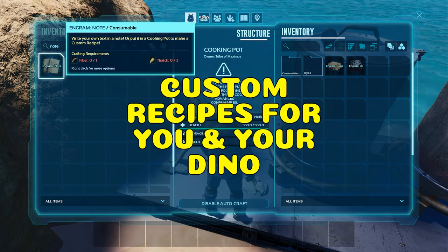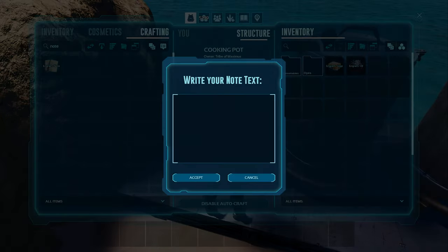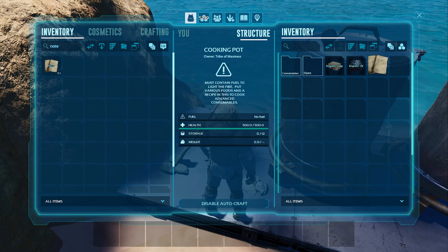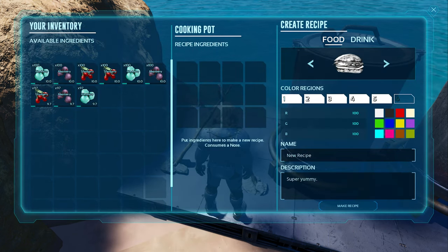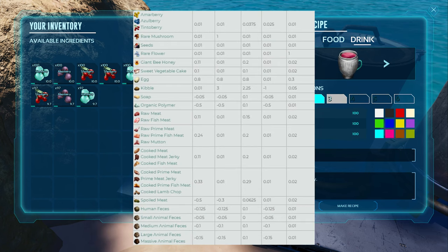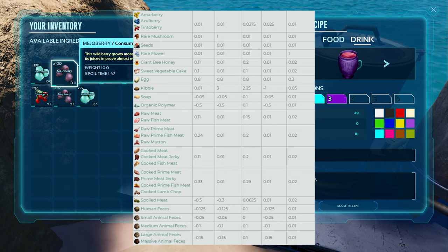You can make custom recipes for you and your dino. First you'll need to craft a note, then press cancel. Now place the note in the cooking pot, press disable autocraft, and open up the options. Now you can choose whether it's a food or a drink, give it colours, and name it. Different food items have different values, so you can play around with it yourself, or look it up online to find the combos you want.